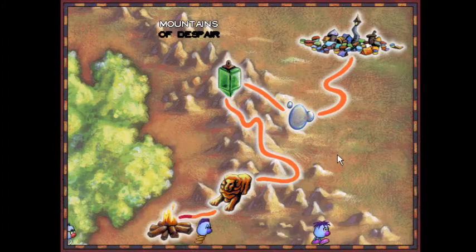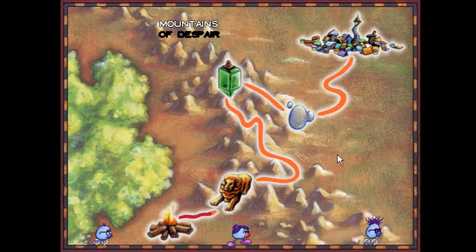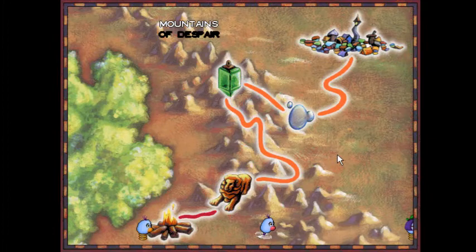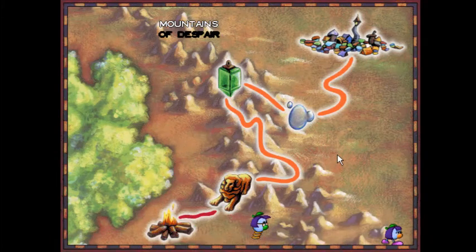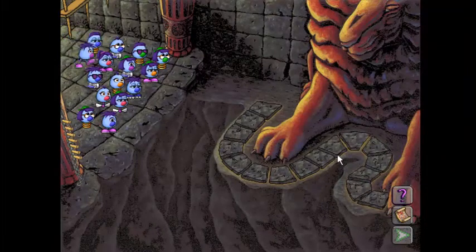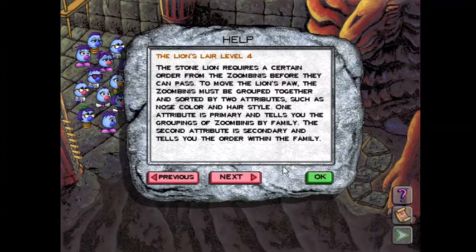The Zoombinis creep carefully through the spooky mountain tunnels until they come to a dimly lit cavern — The Lion's Lair. That gave me goosebumps. So this first one is interesting, to say the least. The Lion's Lair, Level 4.